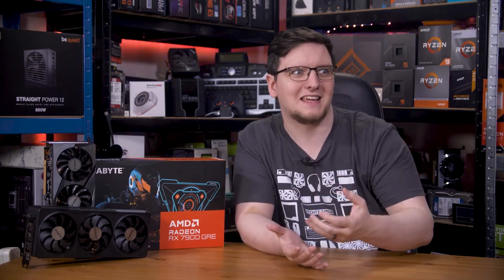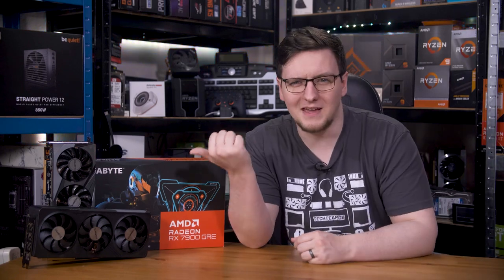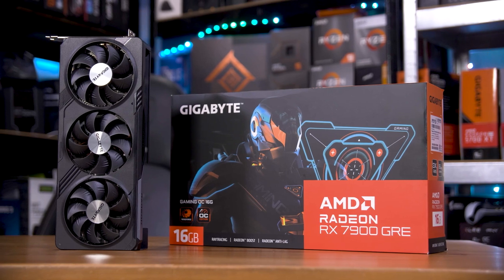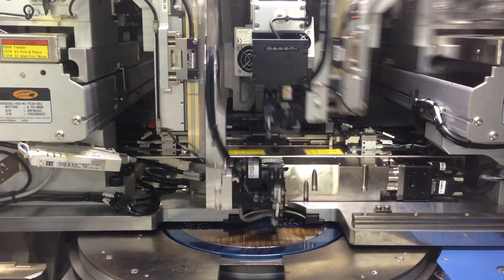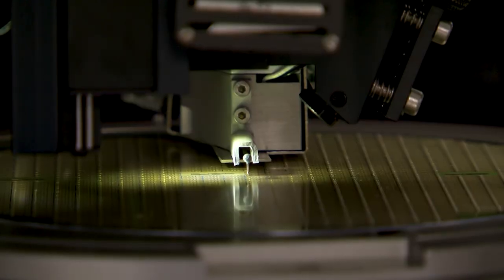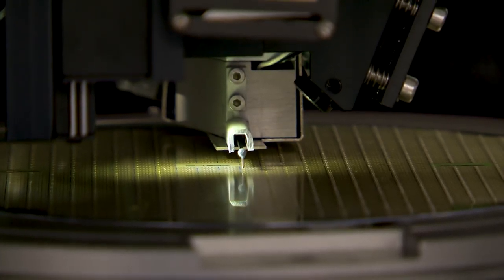The question I'm left with is: why does this card exist? It's in a weird position, technically cannibalizing AMD's own product line. So why did AMD bother to make this? Well, the general answer is that when manufacturing GPU dies, the process of making them is a bit of a dark art with a fair amount of luck involved. Typically, that means the dies that TSMC makes for AMD aren't always perfect.